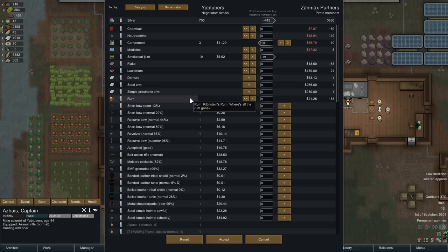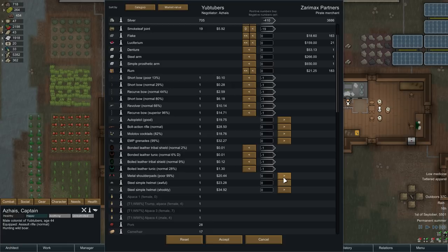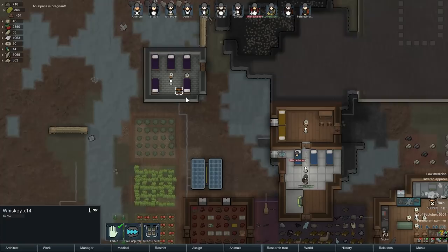Superior quality bow — I'll keep those around, keep a couple of them. A bunch of crummy clothes. These metal shoulder pads — I might keep them because we don't have a pair. I'll sell the one helmet, but keep a few backup gear especially for recruits. We'll buy the components — I think that's probably a good purchase. Done. An alpaca is pregnant — hooray! So Rose is just wandering around on her binge, probably looking for more smoke leaf.